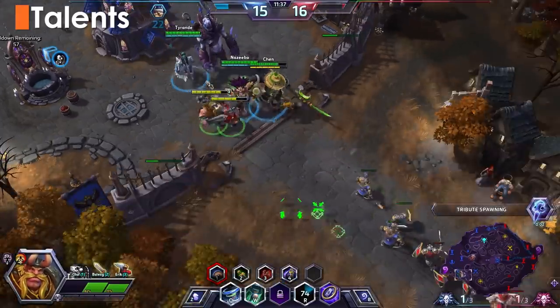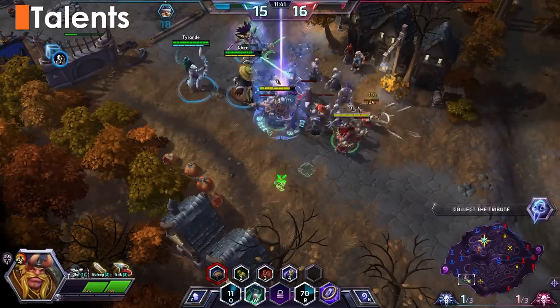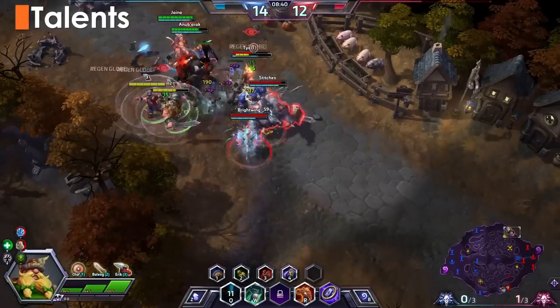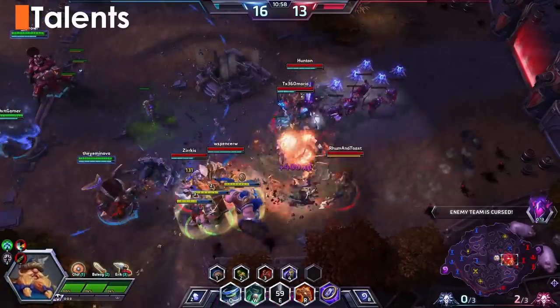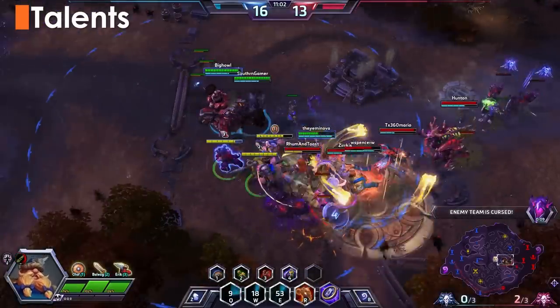The Lost Vikings can gain active abilities through their talents. Q is Spin to Win — the Vikings will each spin on the spot, dealing damage in a circle. W is Jump, causing them to float in the air and become invulnerable for 1.5 seconds. E is Norse Force — each Viking gains a shield. The shield is stronger for each living Viking and lasts up to 7 seconds.